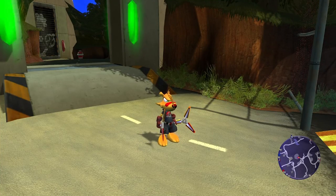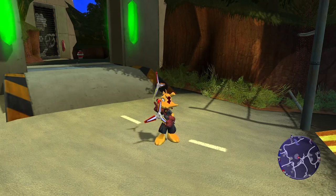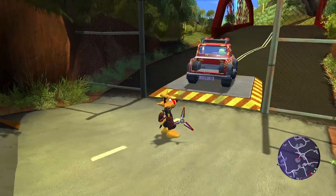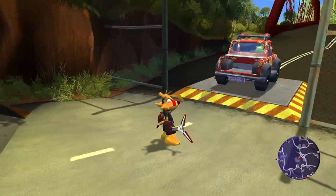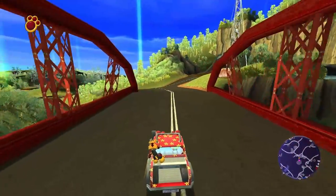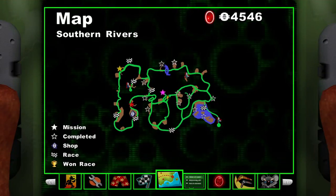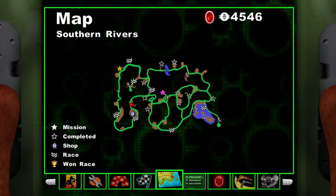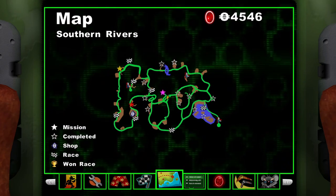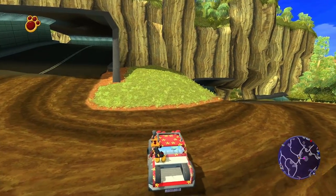Hello and welcome back to Ty the Tasmanian Tiger 2 on Nixus Gaming. Last time we finished up the Wetlands level and fought the 4th boss of the game, and I said we'd jump into the Never Never level, but I changed my mind. Now that we have all the southern rivers open, today we're going to hit up all of the races in the game — the 3 in the upper left area, 2 by Sly's shop, and the last 2 by Wabigon Bay. Let's head in.